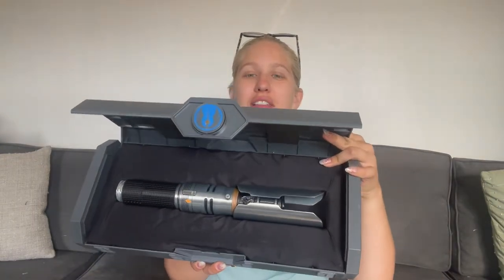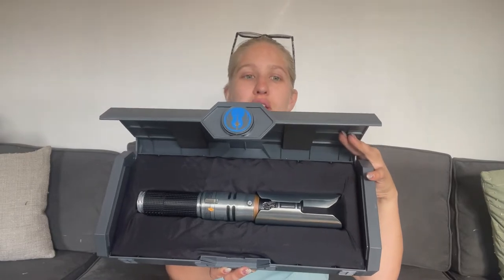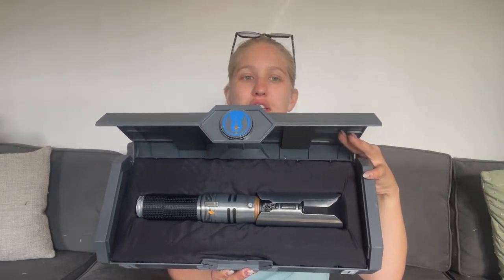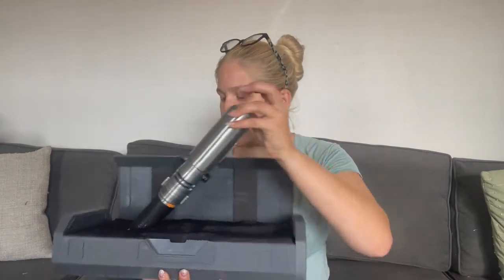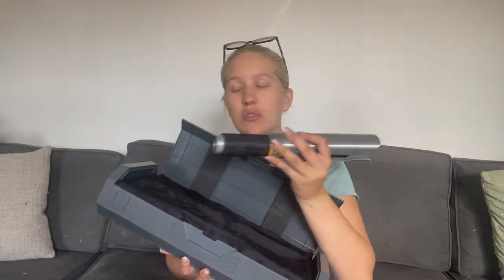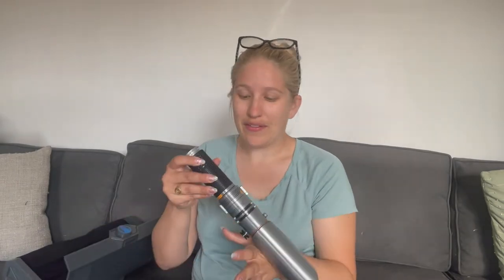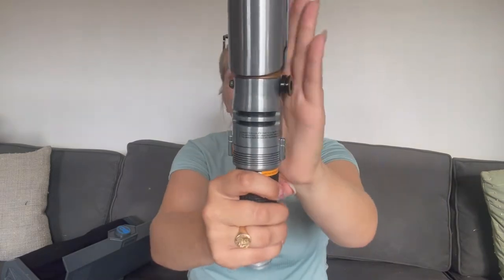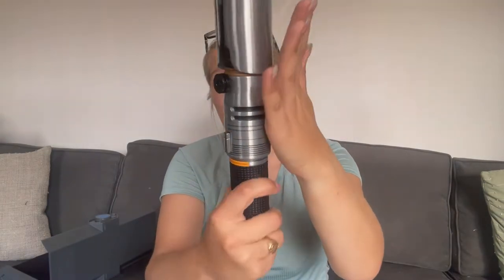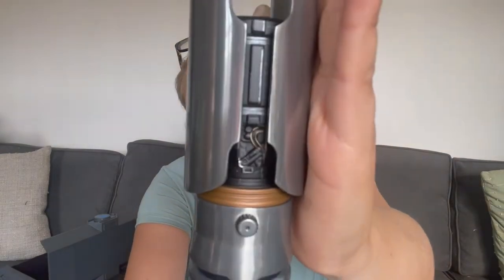Here is his lightsaber. Leeloo is right in front, ready for me to turn this on so she can cry and whine and go crazy. I have two of them because it's not complete without two — because it's us. This is really heavy and really top heavy too. It has a finger hole protector right here, and you've got all of your bits and pieces around.